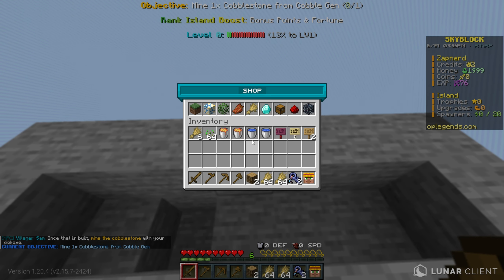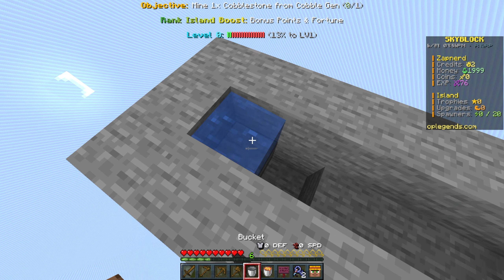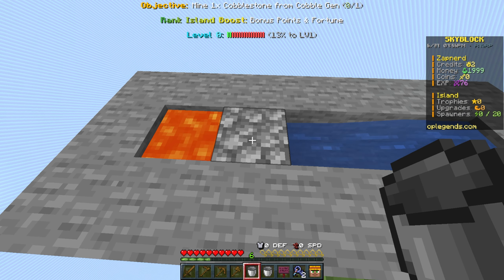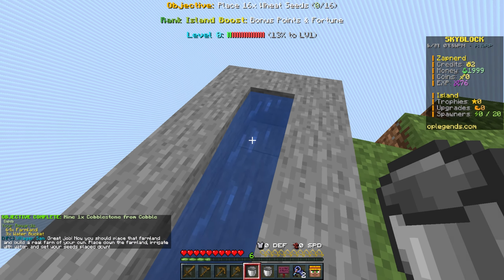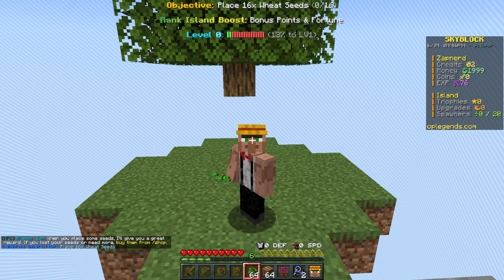Let's go to the island. I gotta build myself a cobblestone generator, so I went to the slash shop — but wait, it gave me the item already. I believe the water goes there and the lava should go here... okay, nope, I definitely messed it up. Oh my god, I can't believe I messed up that cobble generator, but at least I completed the quest.